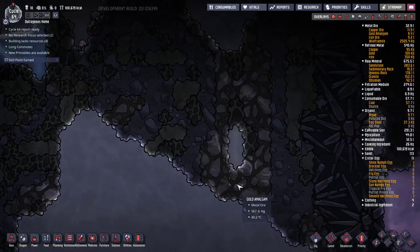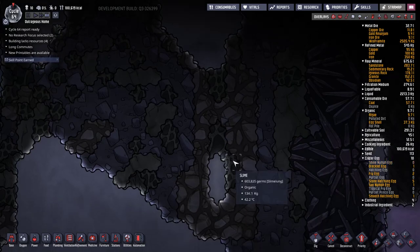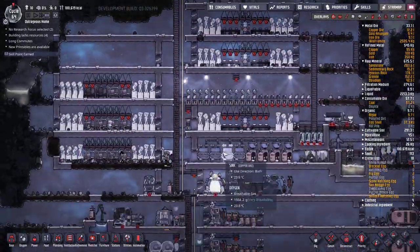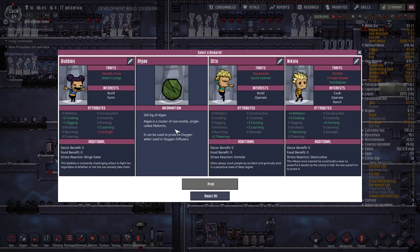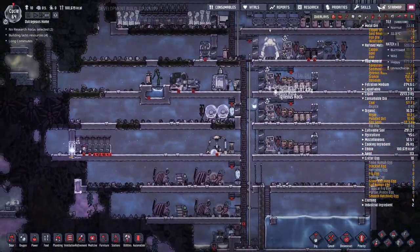Is there any gold up here? That is so much gold amalgam — there's a little bit of germs in there though. Skill points for Beastie 2 — we're going to improve ranching skills even more. Who do we have lined up today? Noodle arms — no thank you. Squeamish but a quick learner — I actually want the operate and build skills. How many dupes do we have? I've got 10, so I'll pause at 10 dupes for now; otherwise I'd have to put in another oxygen supply.